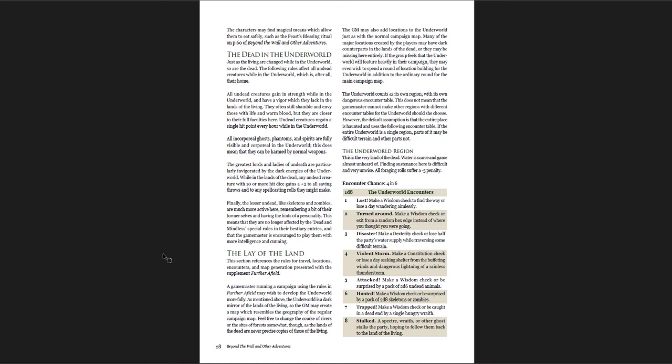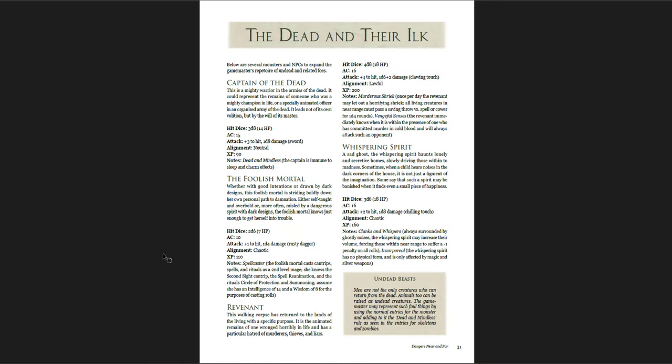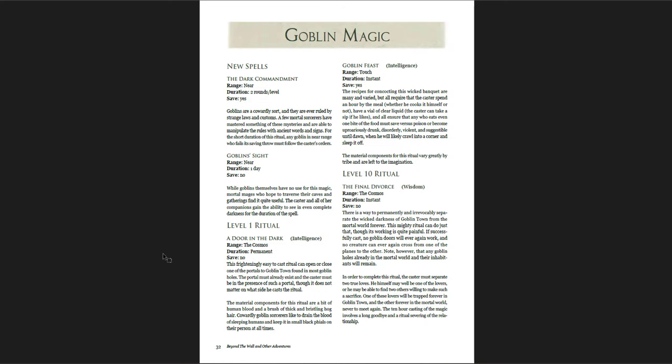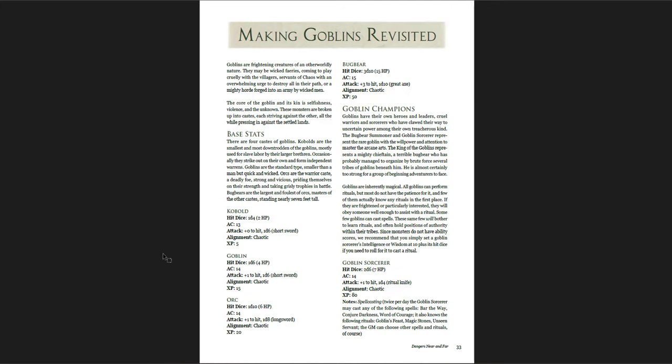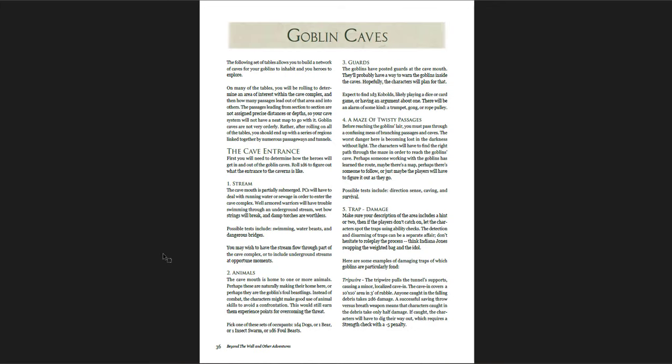Then the underworld and how to get there: travel in the underworld, the dead, the lay of the land, underworld encounters. The Veil is the separation between this world and the next — where you can find it weaker and when it can be opened. Necromancy, rituals and spells related to it, the dead and their ilk: the Foolish Mortal, Captain of the Dead, the Revenant, the Whispering Spirit. Goblin magic and new spells — 'The Door in the Dark' is a great spell. 'This frighteningly easy to cast ritual can open or close one of the portals to Goblin Town found in most Goblin Holes. Cowardly Goblin Sorcerers like to drain the blood of sleeping humans and keep it in small black vials on their persons at all times.' Making Goblins Revisited is very fairytale-esque — goblins are not just green-skinned cowards, make them fairytale-like and they become really cool.